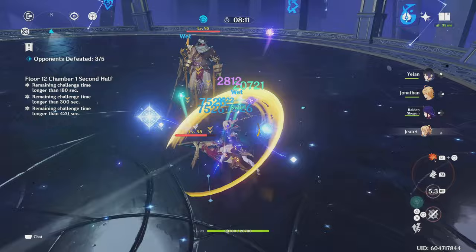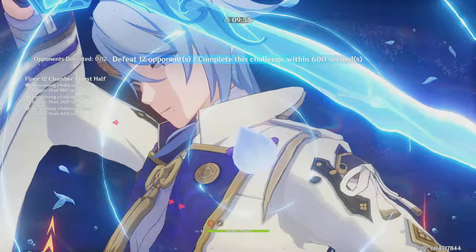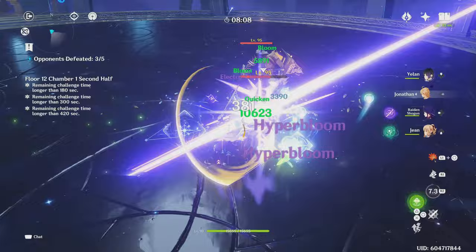Beyond healing, the entire dandelion field will be constantly swirling Anemo. So when a swirl-able element is introduced to the burst, the field will constantly be swirling this element — in this case Pyro — which allows for really strong teams like Sunfire Jean. The burst also costs 80 energy, but with her passive talent Let the Wind Lead, she gains 20% of that energy back, making her effective burst cost 64 energy.